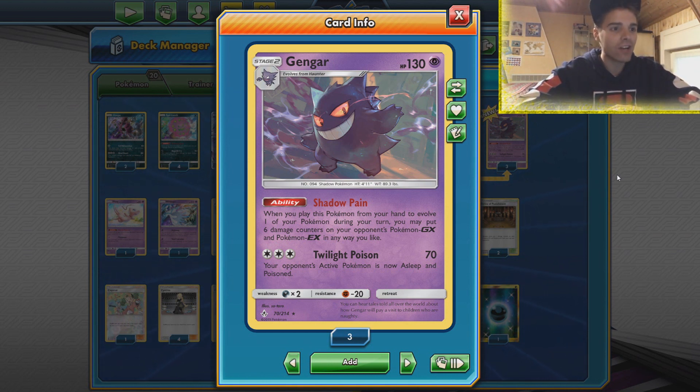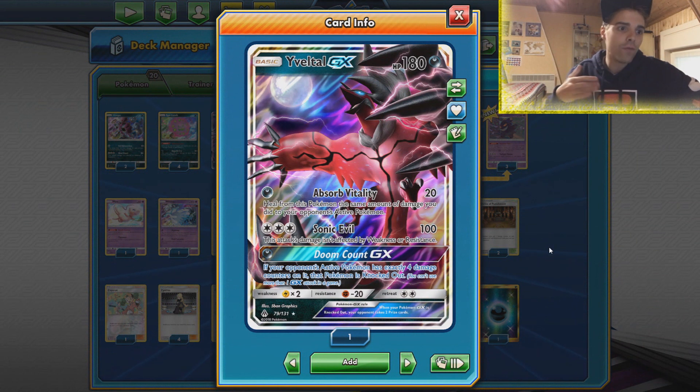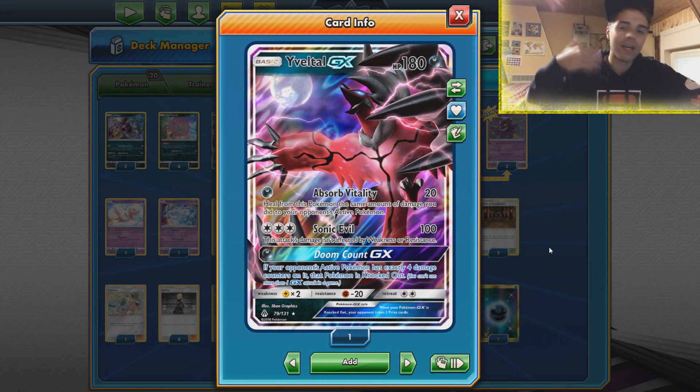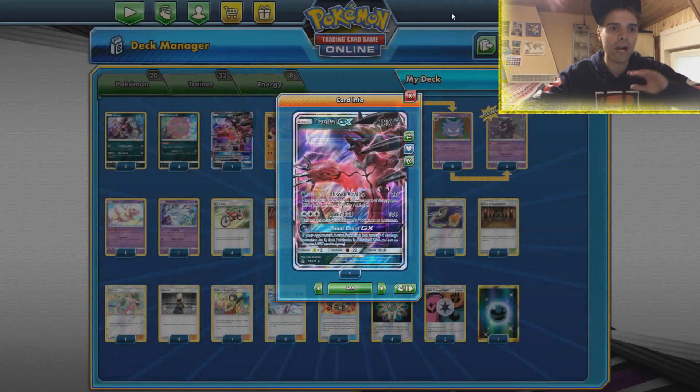Let us introduce Gengar with the Shadow Pain ability. When you play this Pokemon from your hand to evolve one of your Pokemon during your turn, you may put 6 damage counters on your opponent's Pokemon GX or EX in any way you like. This is amazing to set up the GX move of Yveltal GX — the Doom Count GX. If your opponent's active Pokemon has exactly 4 damage counters on it, it is automatically knocked out for just a single darkness energy.